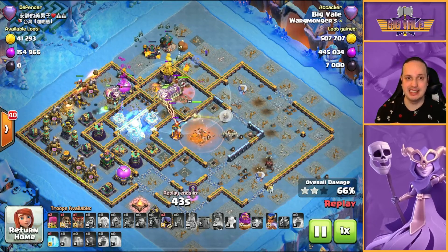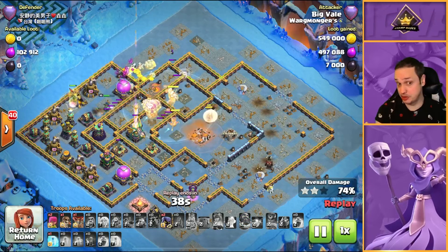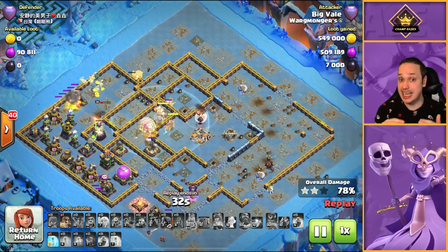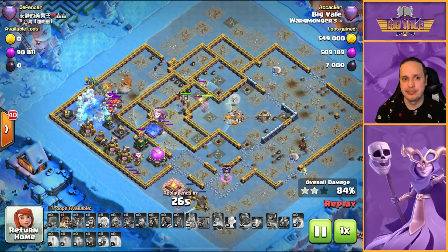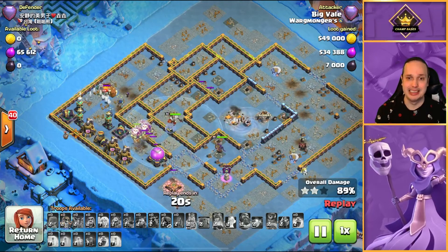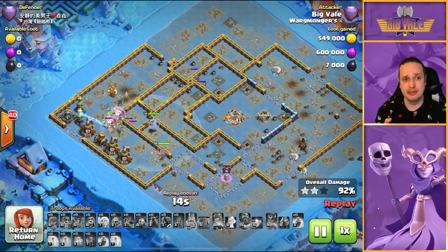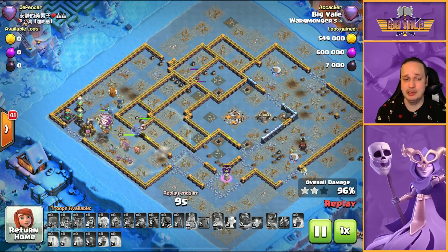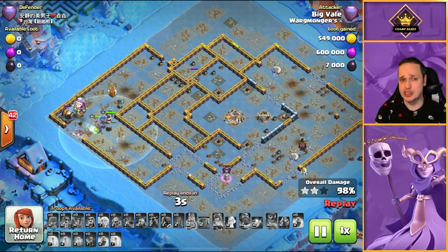Lalo's working through the base. Queen's going to take out that Multi Inferno. We still have our RC ability and the Tome that's just gone off. The RC is working with the Lalo - something I like to do if we don't have any standalone value for that RC. It just adds an extra dimension to the Lalo. And we have absolutely wiped that base out. The Queen is on full health, we've got a handful of Balloons left moving into the final defense, and the Queen is doing a little bit of cleanup duty. There's another 3-star in Legends with this beautiful Queen Charge Lalo variation.